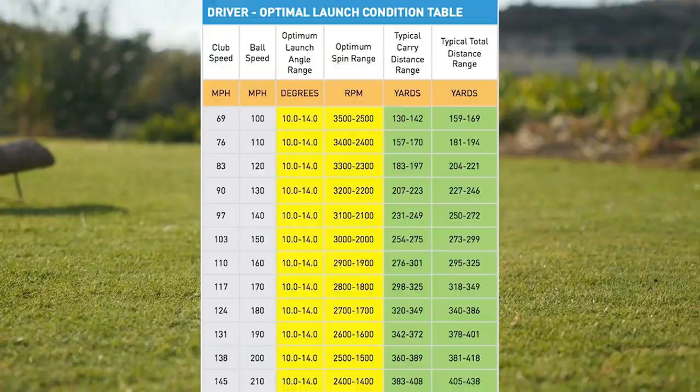This handy table, produced by Foresight Sports, another leading launch monitor manufacturer, details the best launch conditions for driver ball speeds from 100 miles an hour all the way through to 210 miles an hour. To hit drives a carry distance of 250 yards, a golfer must not only generate a ball speed of around 150 miles an hour, but also launch the ball at an angle between 10 and 14 degrees while keeping the spin rate down to between 2,000 and 3,000 RPMs. Notably, while the launch angle range to hit the ball 300 yards is the same as for 200 yards, the spin range has come down 100 RPMs, emphasizing the impact of launch conditions on driving distance.